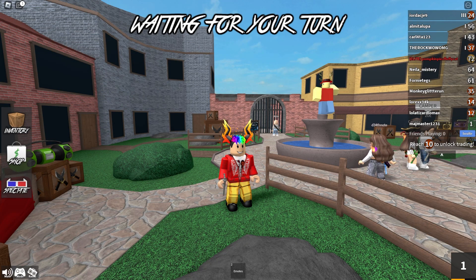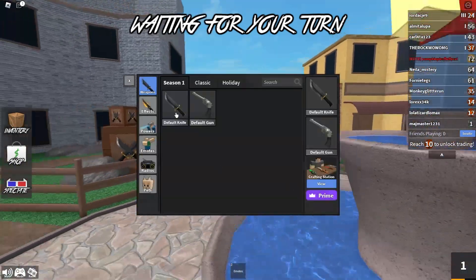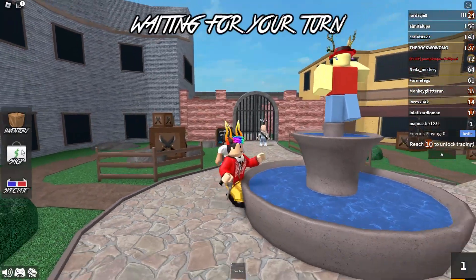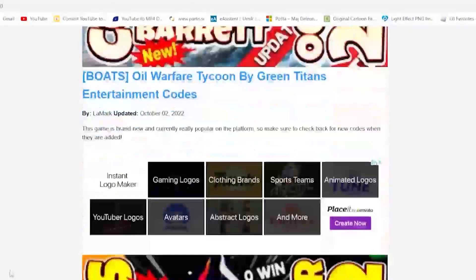So hey guys, let's start with our first code, and how you can enter them — basically just go here to the... where is the inventory, I believe... and you can find them on Shop, yeah, that's probably where it's supposed to be, right over here.